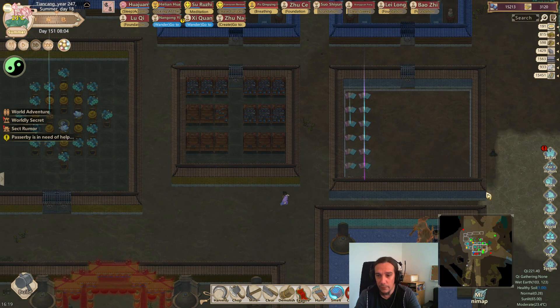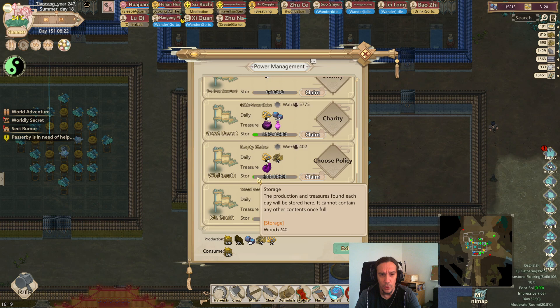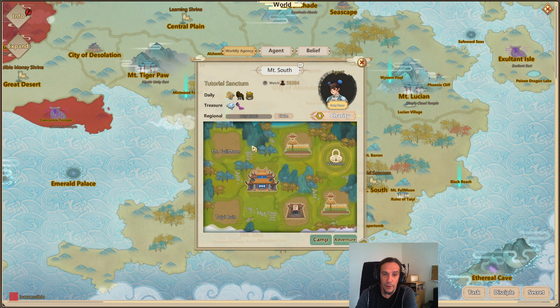Last episode, or a couple of episodes ago, we upgraded the Mount South Agency which enabled us to find the Shen Dao cultivation ball there. But that was not the only thing that happened - with the upgrade of the main hall we also unlocked a new building slot, which is really cool.